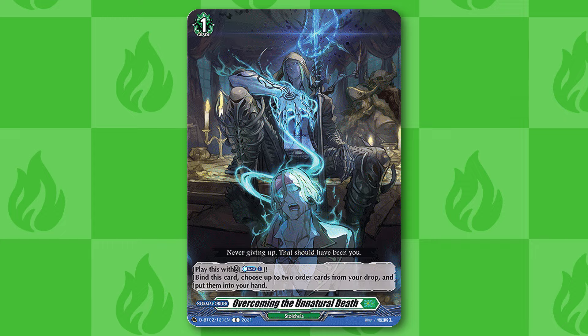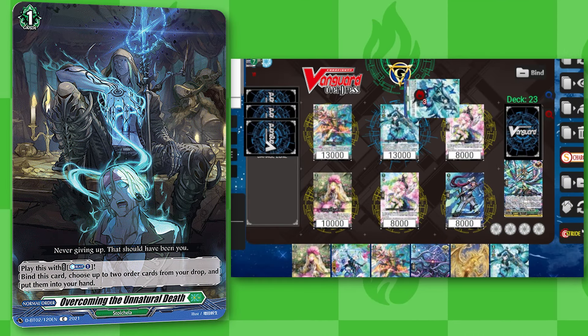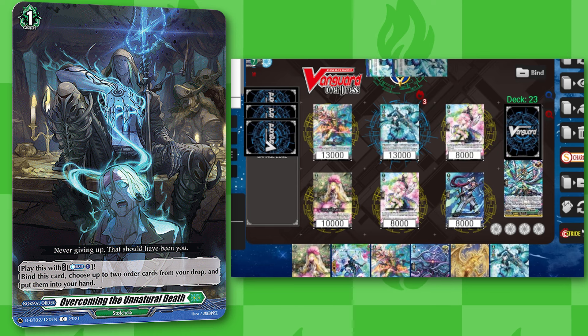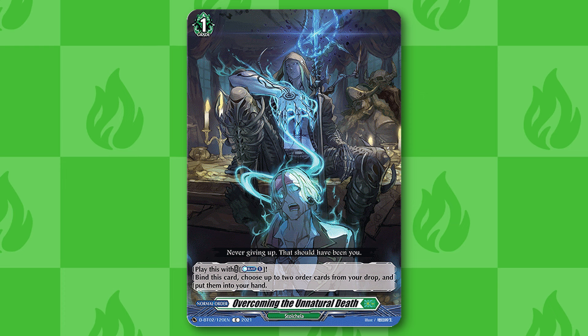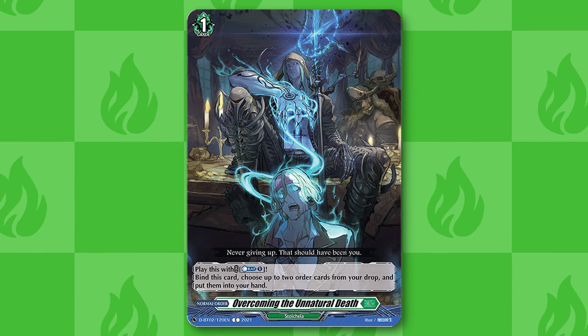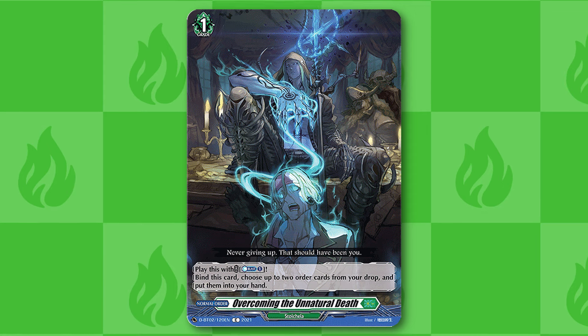The last card I want to go over is Overcoming the Unnatural Death. It is a Grade 1 normal order that can be played for Counterblast 1, and whenever it is, it binds itself and you get to add two orders back from the drop to your hand. Overcoming the Unnatural Death is very strong here because it easily recycles the blitz orders of the deck, allowing the deck to tank hits and dig deeper.